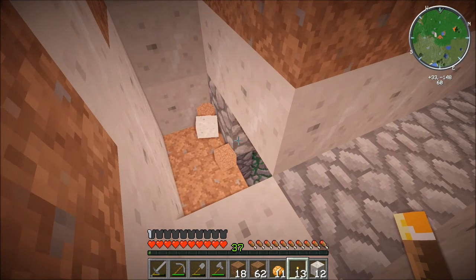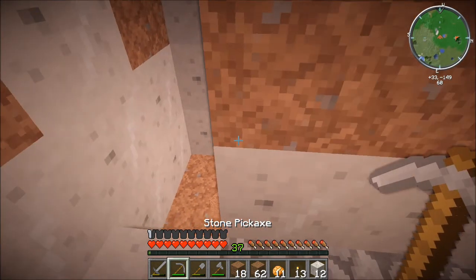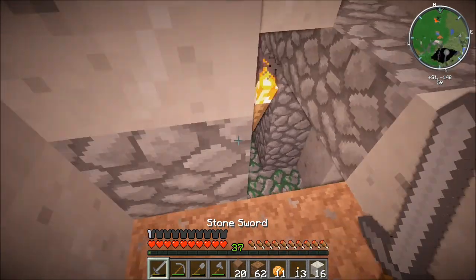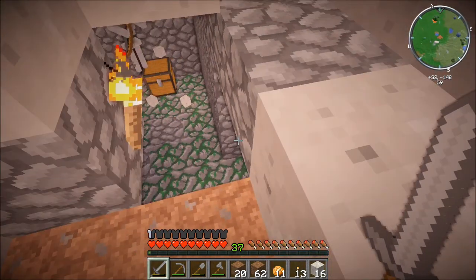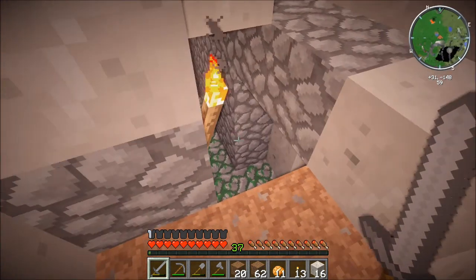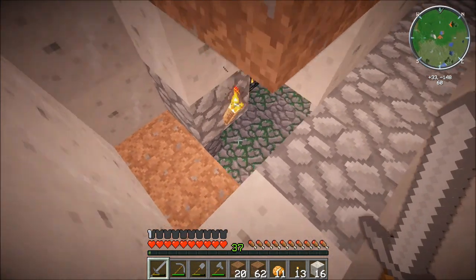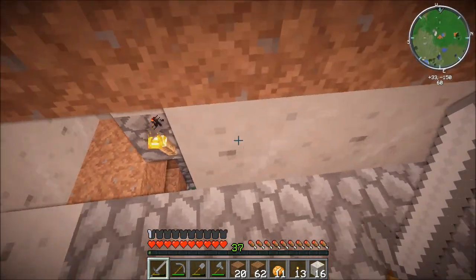There are some other mobs. I definitely want this mossy cobblestone though, and you know — fat loot. Come on skellies, come on over here, see if they're smart enough. I don't have any ranged weapons, I don't have any bows or anything yet.